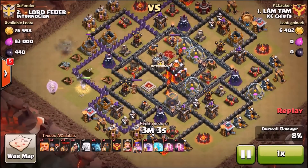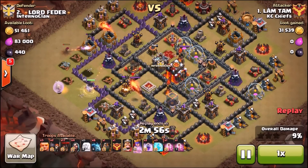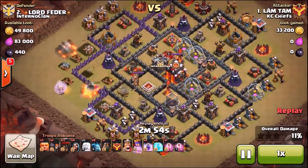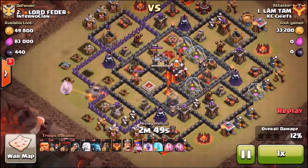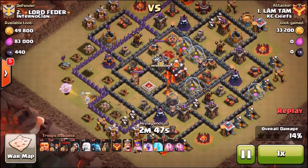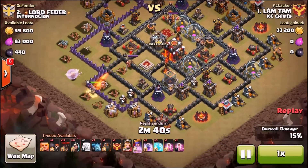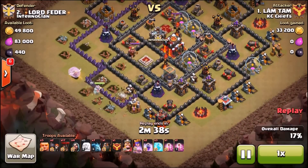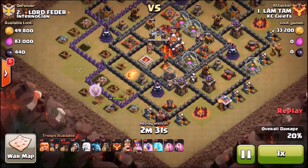Let her take out a lot of the outer buildings - she's gonna grab an air defense and just a bunch of value. The extra 30 seconds definitely helps, you can let the queen walk a little longer. That's what he does here, just lets her go to work. She's just moving right along the base. This isn't a complete max town hall 10 but it's a pretty good one - it's got maxed air defenses, the wizard towers are up at level 10.